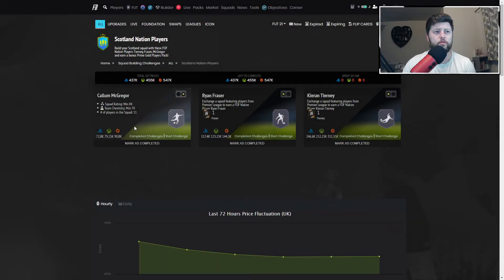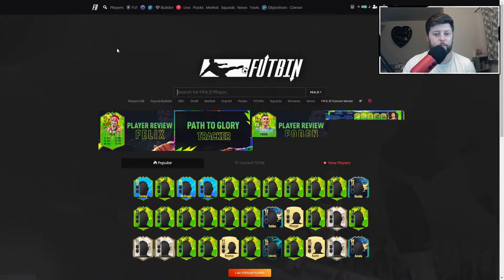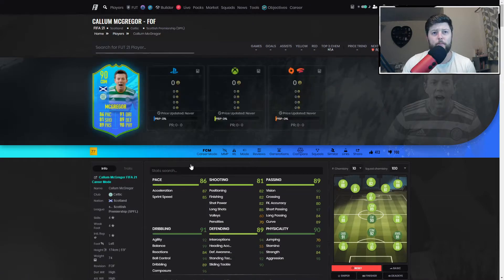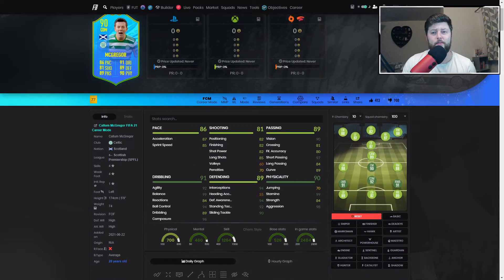This card comes in at around 70 to 80k — 79k on Xbox, 72k on PlayStation, and 90k on PC — for just an 84-rated team requirement. Pretty standard SBC, doesn't require any Informs or Team of the Seasons, which is fantastic. You also get free players and a Prime Gold Pack from it. McGregor is probably the one people won't bother doing if they're not fussed about the Prime Gold.